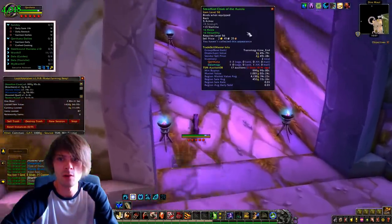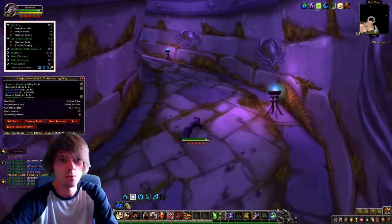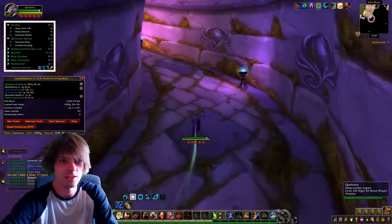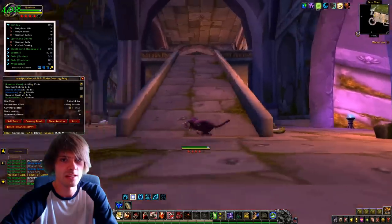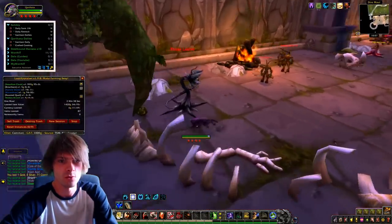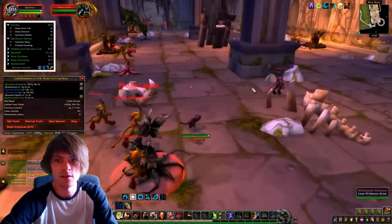We got a nice little cloak worth a thousand gold — pretty cool! There are invisible mobs all throughout this area. Usually I'll use Tiger's Dash to run up to the top, but I won't run up the stairs to get the boss because that doesn't drop any worthwhile loot. We want the actual ground loot.